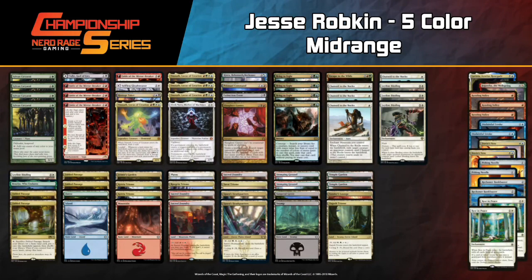Jesse Ropkin's sideboard has three Rending Volleys, two Pithing Needles, two Dovin's Vetoes, two Reckoner Bankbusters, two Rest in Peace, two Stroke of Genius, Lavinia, and Gigantosaurus the Wellspring. If Jesse is aware Will is playing the Peer into the Abyss loop version - using Peer, looping it with Bala Ged Recovery - that loop gets broken up by Rest in Peace. So Jesse wants Rest in Peace and Pithing Needle, naming Thespian's Stage to prevent it from copying Lotus Field.